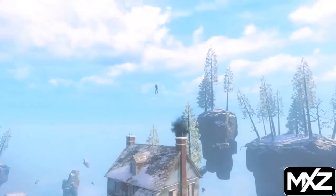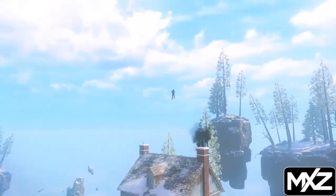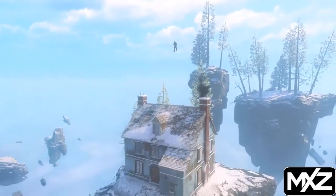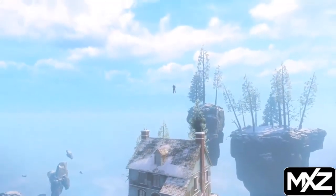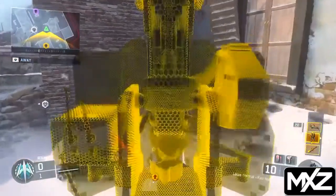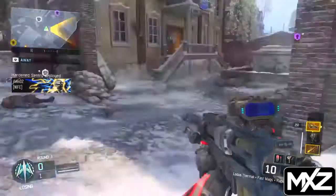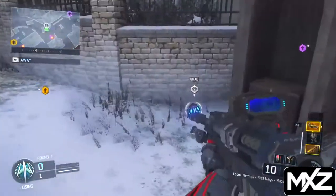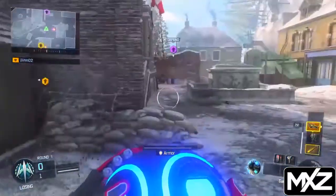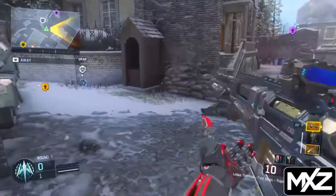Hey guys, Overall Gaming here, welcome to a brand new video. Today what you're about to see is how you can in fact get on top of Samantha's house in the map Infection. This is really hard, but there's also a tutorial in the description so if you don't catch it here. What you want to do is go into an Uplink game and have scorestreaks ready.